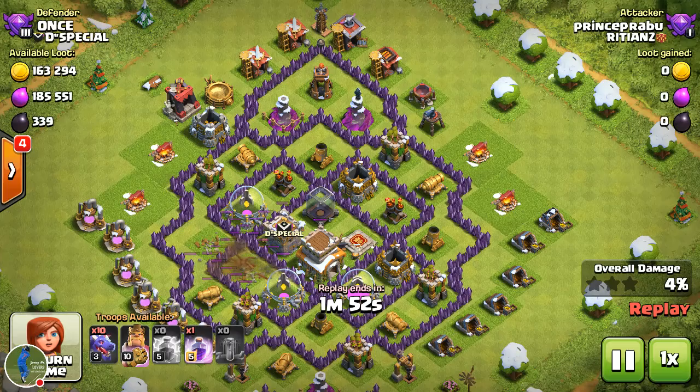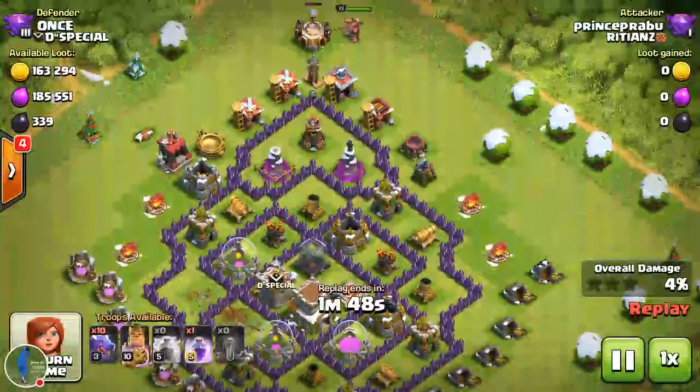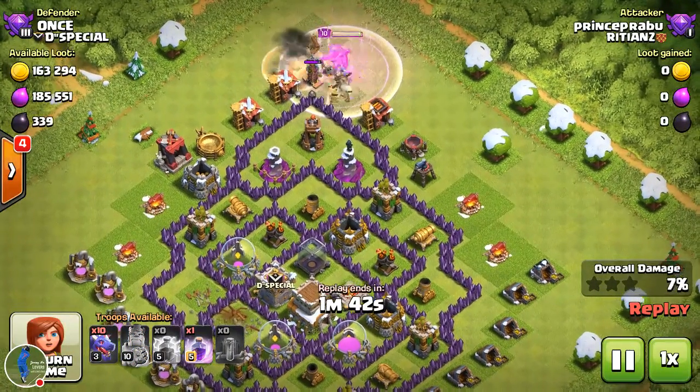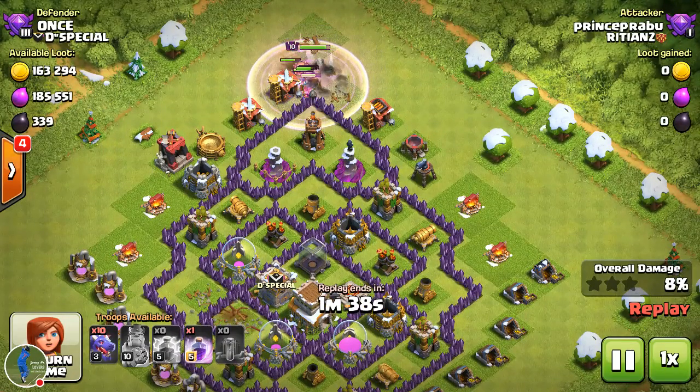One air defense is gone right now, so we have to attack the two remaining air defenses. I have to funnel the dragons, so I'm going to use my Barbarian King to do that. My Barbarian King is doing a great job.